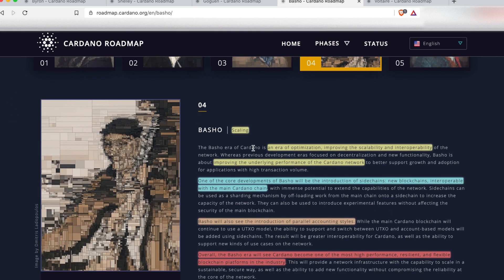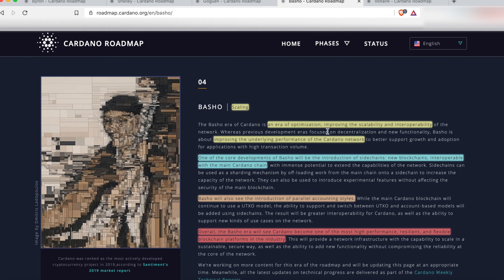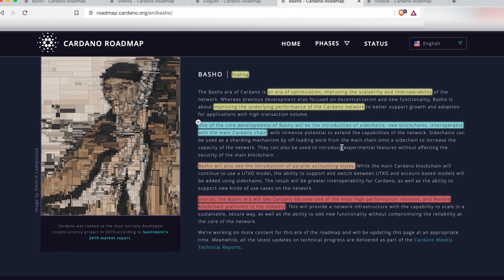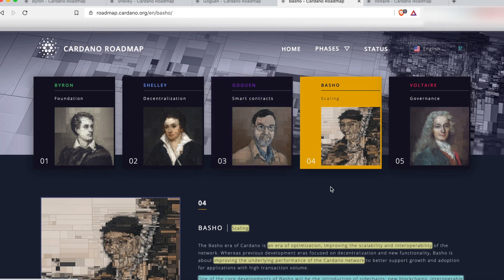Next is Basho, which is all about scaling. Whereas we've seen exciting developments in Byron, Shelley, and Goguen, Basho is about taking all of that to scale. It's an era of optimization, improving the scalability and interoperability, and improving the underlying performance of the already existing Cardano network. One of the core developments of Basho will be introducing sidechains — new blockchains that are interoperable with the main Cardano chain. It will also see the introduction of parallel accounting styles; right now all transactions are done in UTXO, but separate accounting styles will also be supported. Overall, Basho is going to see Cardano become one of the highest performing, most resilient, and flexible blockchain platforms in the industry.